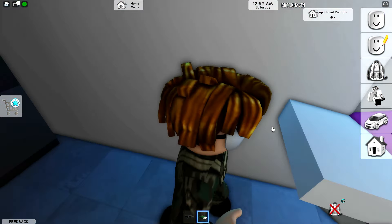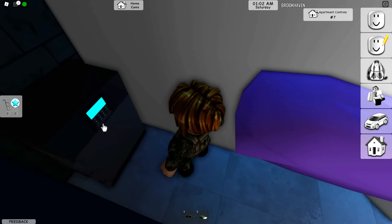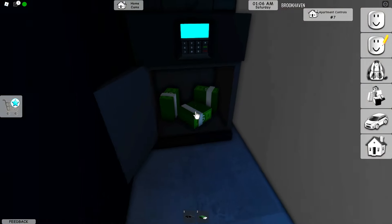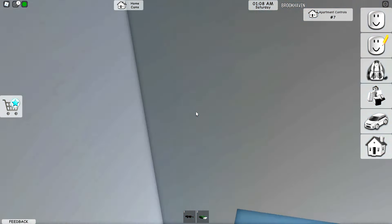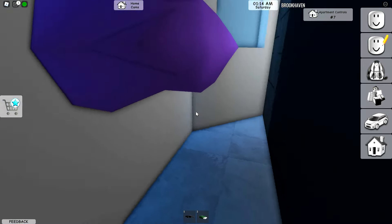There it is — boom, I found the safe! I think the only way to open it is just to click on it. Yeah, you just click on it and that's it. You don't have to enter any code. That is probably the most hidden safe in Brickhaven. You can steal all the money — nice cash and everything.